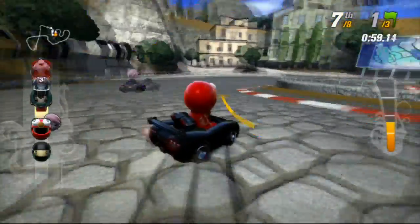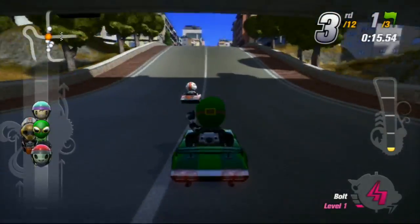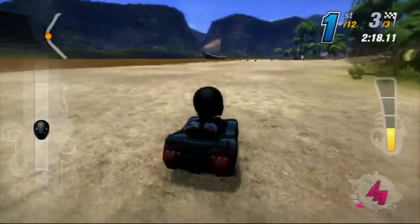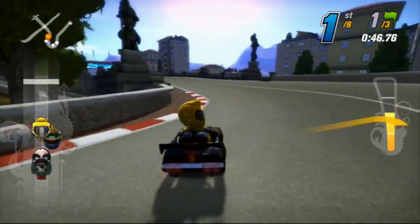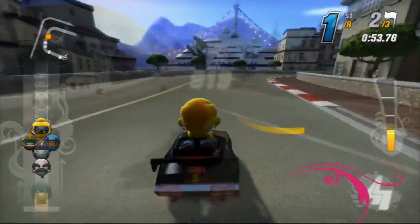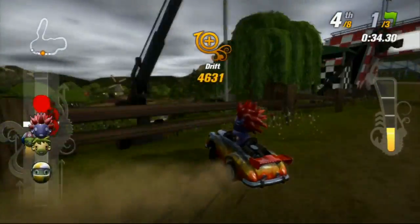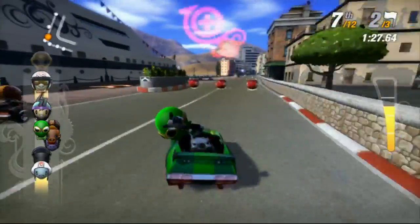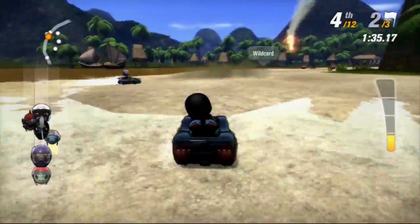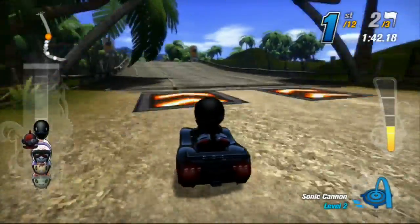ModNation Racers covers all of the kart genre staples you should be used to, including drifting and drafting, as well as power-ups and boost pads. It also includes plenty of mechanics all of its own, including a power bar that can be used to boost, side-swipe opponents, or act as a temporary shield. The weapons also become more potent as you collect more power-ups, meaning you have a choice of firing off a single shot or waiting for something more powerful. These mechanics mean that ModNation Racers is a more advanced kart racer than most, and ultimately a deep and rewarding experience.